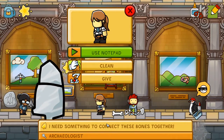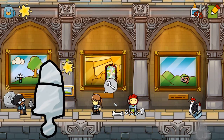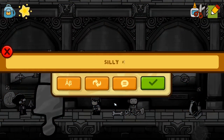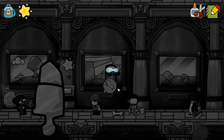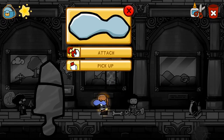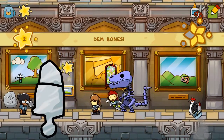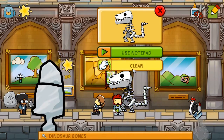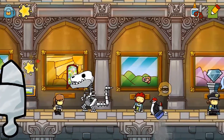Do you need help? I need something to connect these bones together. The penguin is a thief and he's dressed like a chicken. Needs to connect these bones together, I can do that. With silly putty. There you go. Attach. Okay, that worked. Mashing that silly putty into her face made the skeleton come to life. Hey buddy.